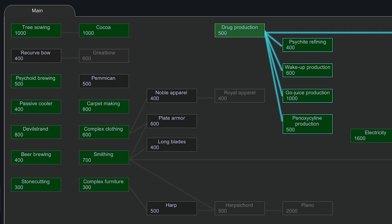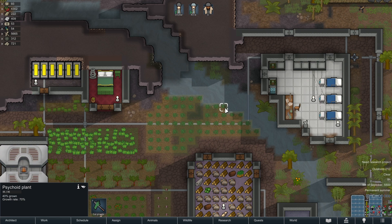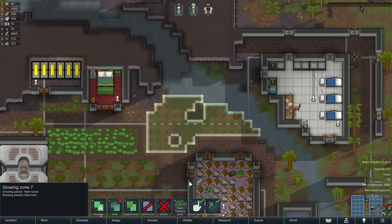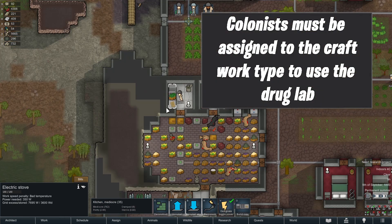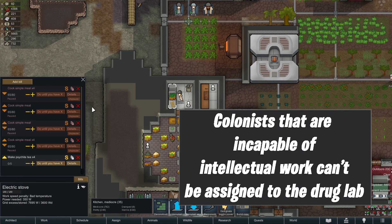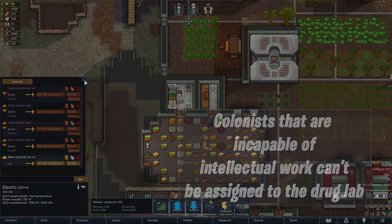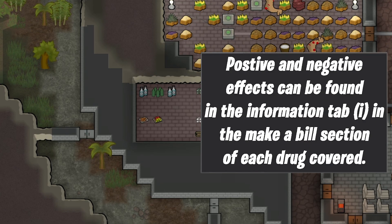For this guide, you will also need the researches that I'm displaying on screen. You will need grow zones to grow the resources to make these drugs, and you will need the drug bench and a field stove, campfire, or electric stove — and that's specifically for the tea. I'll be covering these drugs very basically with the major pros and cons for each, and in the background you will see my colonists making said drugs and perhaps using them.